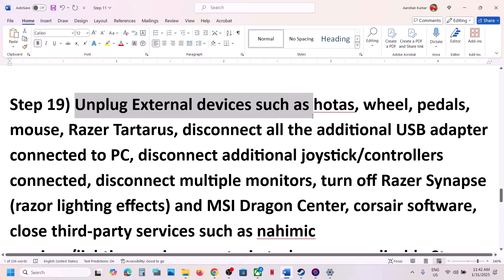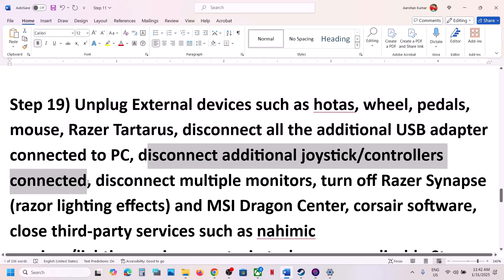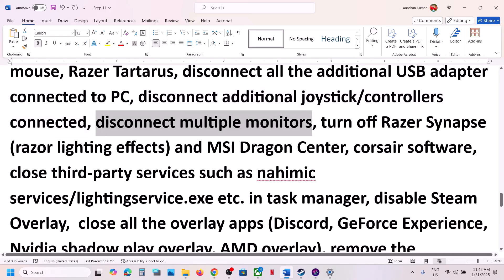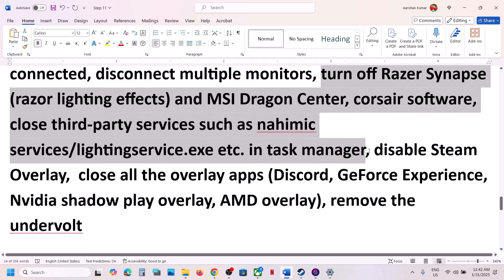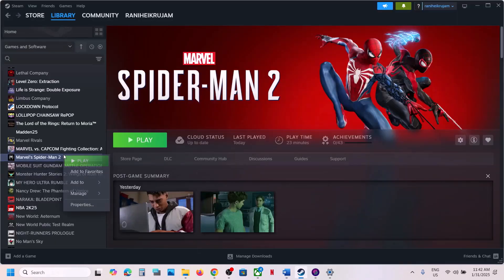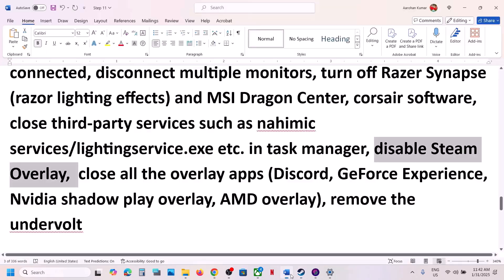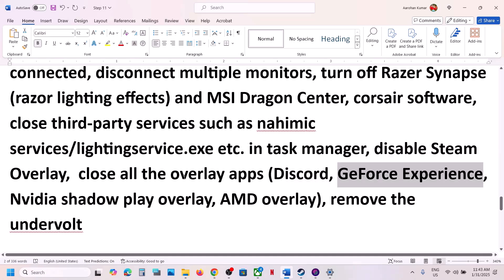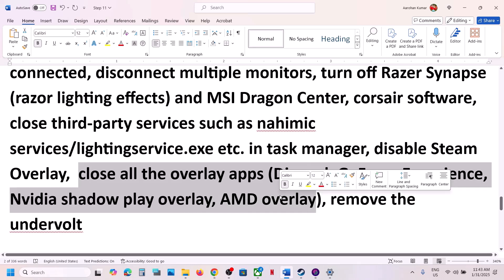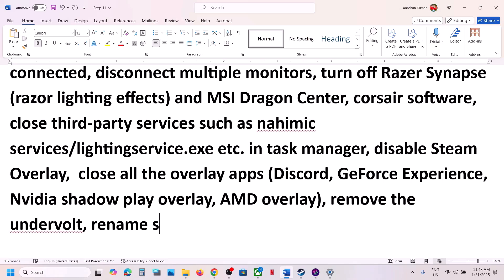Next step: unplug all external devices you're not using — such as steering wheels, pedals, USB adapters, and extra controllers. Disconnect multiple monitors and try launching the game on a single monitor. Close any third-party services or applications. Disable Steam overlay by going to Steam, right-clicking the game, selecting Properties, and turning off 'Enable the Steam overlay while in game.' Also disable overlays in Discord and GeForce Experience, and remove any undervolt settings.